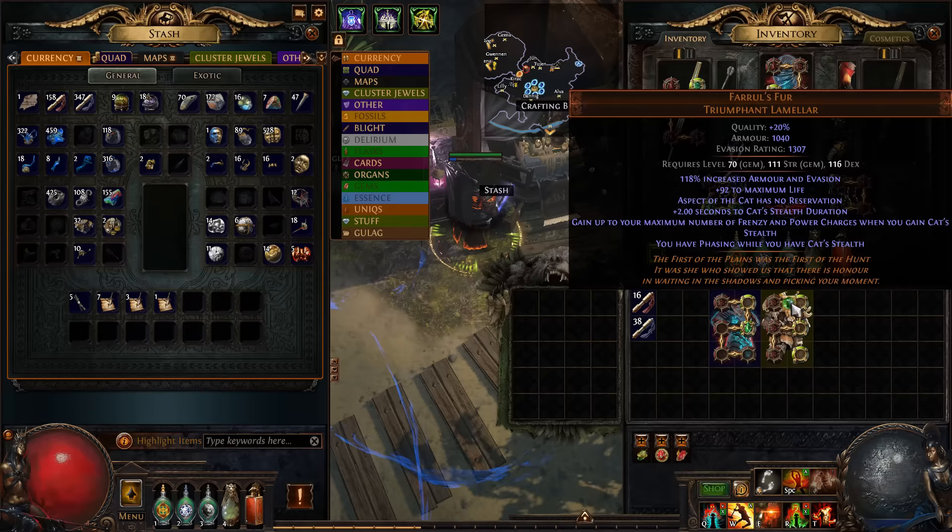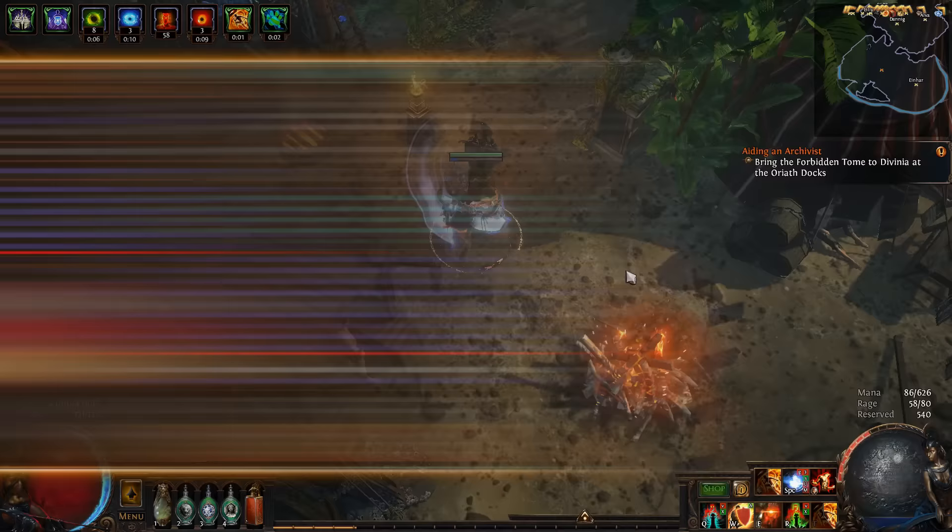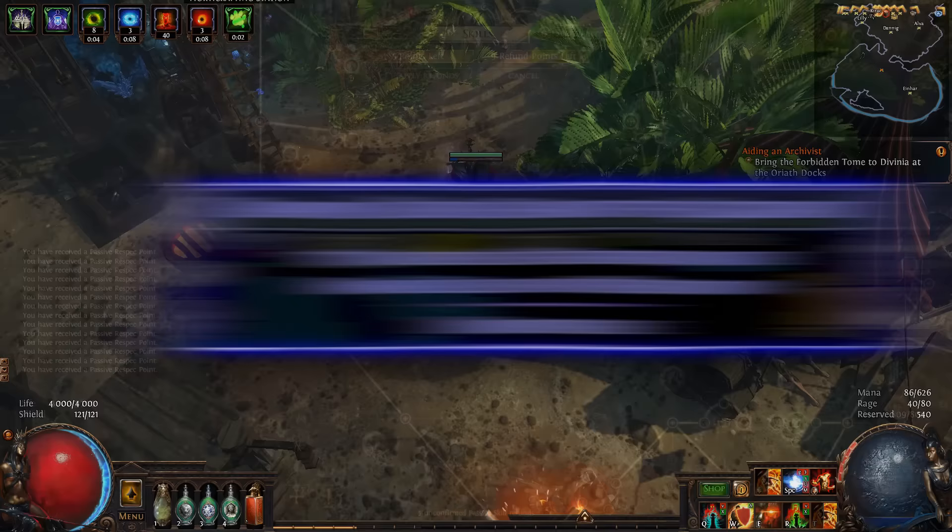Since we got some currency, it's time to spend it. We have to use a 5-link Feral's Fur for now, hopefully not for long. I don't want to use the swap method anymore, it's just too scuffed. Red Blade Banner is now our main shield. Our left click is now Enduring Cry, which gives us tons of life regeneration, permanent endurance charges, and of course permanent rage with this charm.